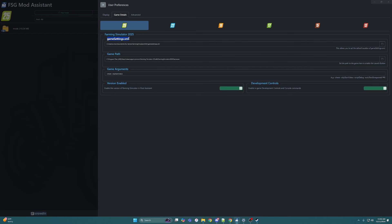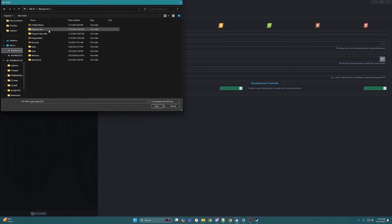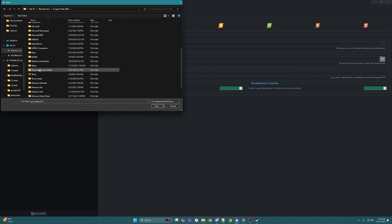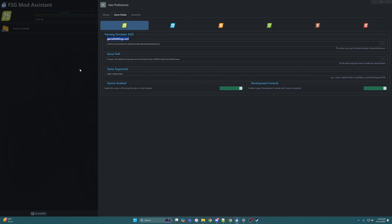The game path was a struggle for me — thanks to Scooter Workbench for helping me out with this. You've got to go to Windows, your profile or Program Files x86, come down to Steam, then Steam Apps, then go to Common and find your Farming Simulator 25. I thought it was just that folder, which it's not — you go into your x64 folder.